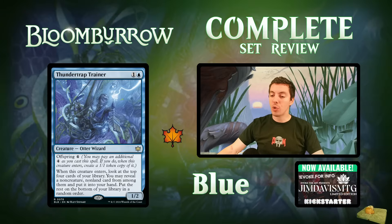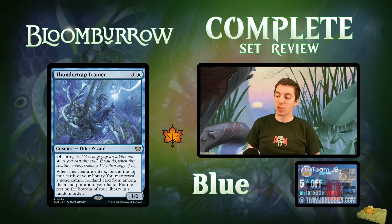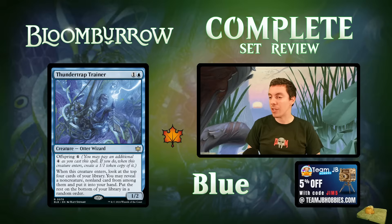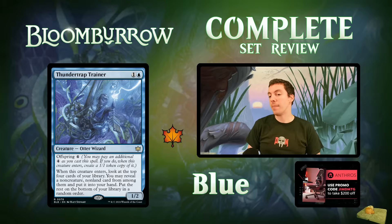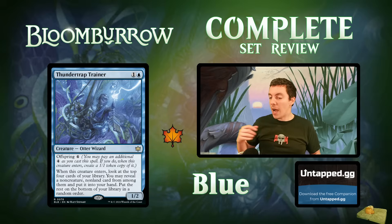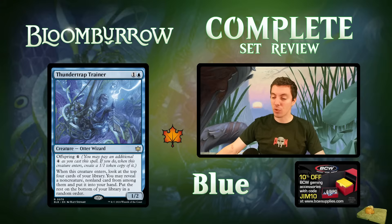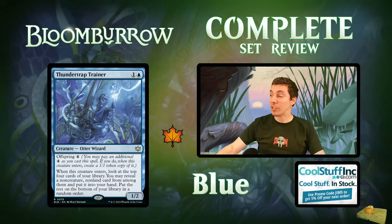Thunder Trap Trainer: two-mana 1/2 Otter Wizard with offspring four. On ETB, look at the top four cards of your library, reveal a non-creature non-land card and put it in your hand, then put the rest on the bottom — very similar to Augur of Bolas but sees one extra card. However, it has one less toughness: a 1/2 is almost irrelevant while a 1/3 can at least block things. Being able to offspring and make two copies to draw two cards for six mana is cute. But the body is too bad — you're just not getting enough. If it had prowess, or was a 1/3, it'd be better. Decent in limited if you're playing spells, but not good enough for constructed.